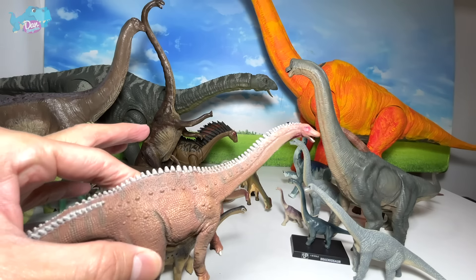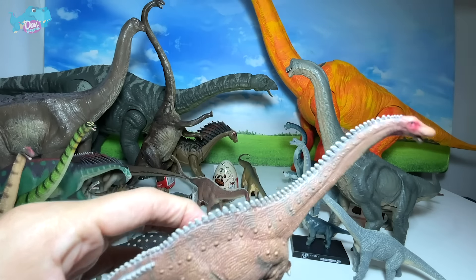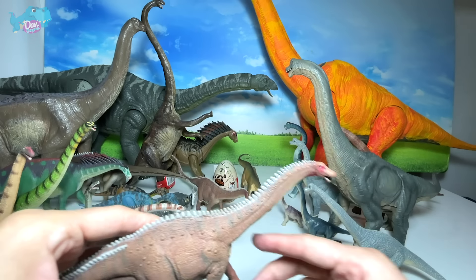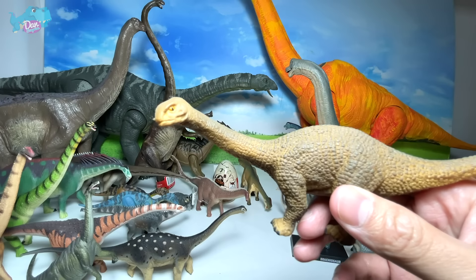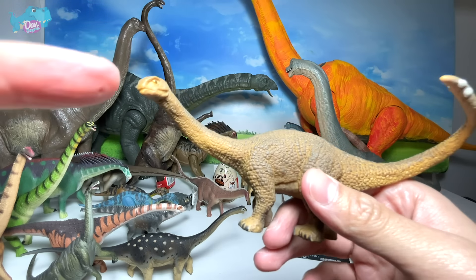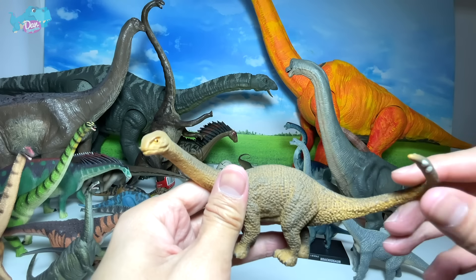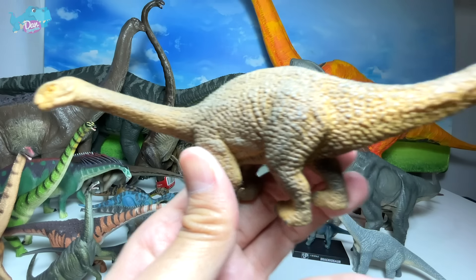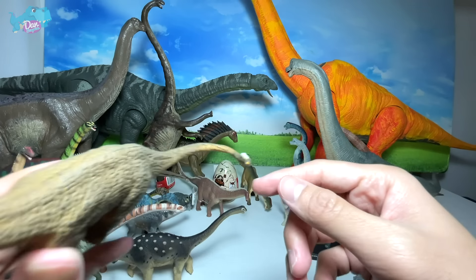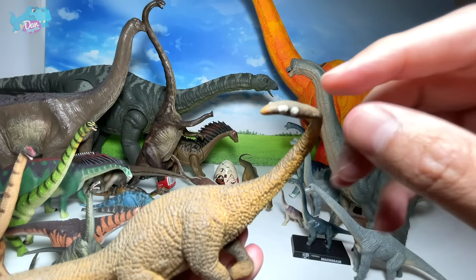So you can see we have plenty of different species of long-necked dinosaurs, also known as sauropods. Do we have another Brachiosaurus? Yes, we do have another one right here - it's a mini statue, a little bit dusty. Let me clean this with my wet tissue. This is the Brachiosaurus - a mini Jurassic Park 1:80 scale mini statue. Remember to keep all your figures clean and neat, dust them off from time to time.